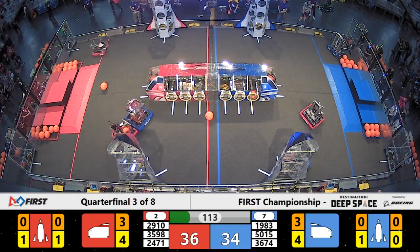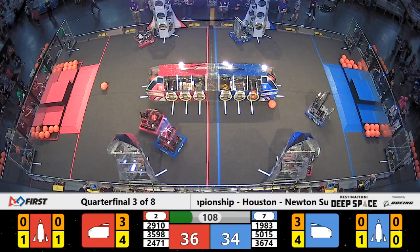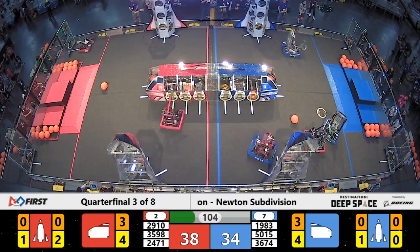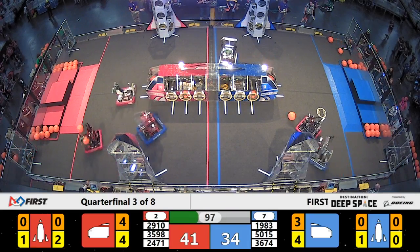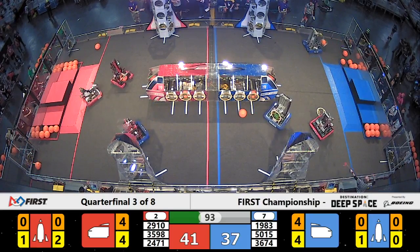Both alliances sending a defender. For the Blue Alliance, SWAT bot robotics is looking to stop Mean Machine. Red Alliance sent over the Eliminators to do just that to Skunk Works. Undefended is Cloverbots for the Blue Alliance — they're moving out, scooping and scoring.